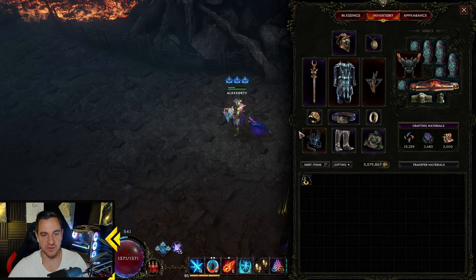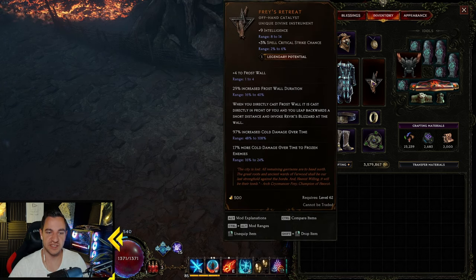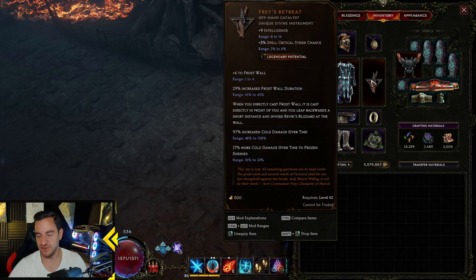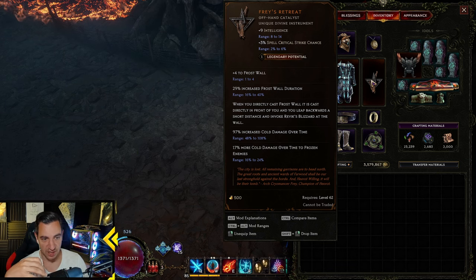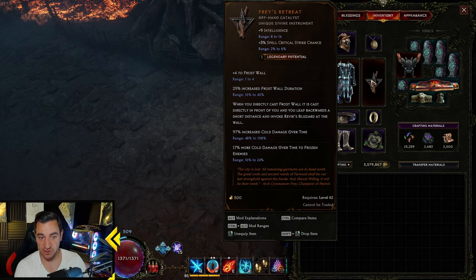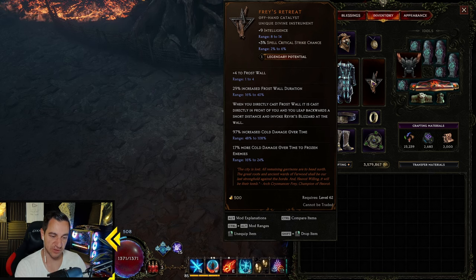Let's look at the items first so we know what we need. For this to work, you absolutely need the Phase Retreat — an offhand catalyst. It gives us Intelligence and Spell Crit Chance, plus 4 to Frost Wall, and Frost Wall Duration. But the key thing is the third affix: when you directly cast Frost Wall, it is cast directly in front of you, you leap backwards a short distance, and invoke Revex Blizzard at the wall. That's the key — we want the Blizzard being auto-cast by this. Also more Cold Damage over time and Cold Damage over time to frozen enemies. Great offhand.